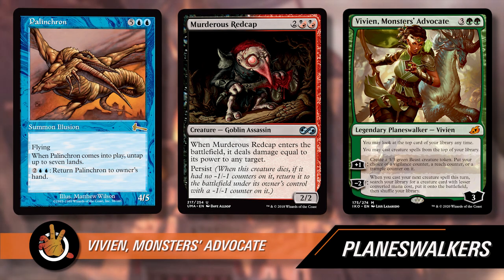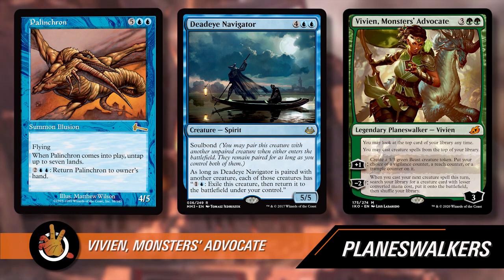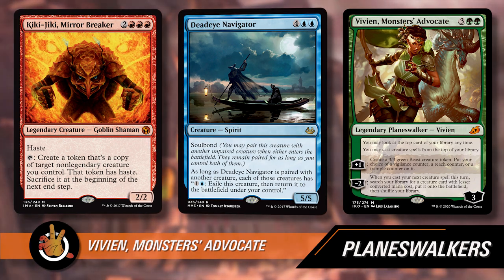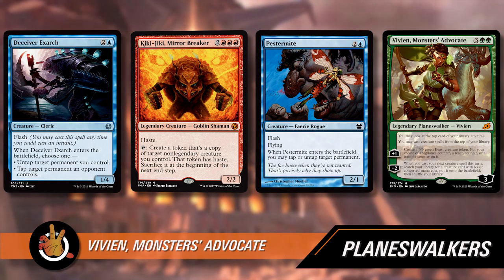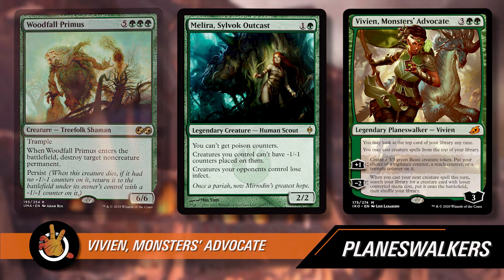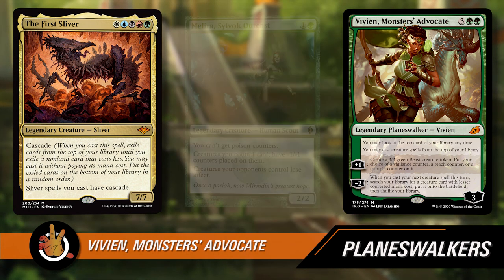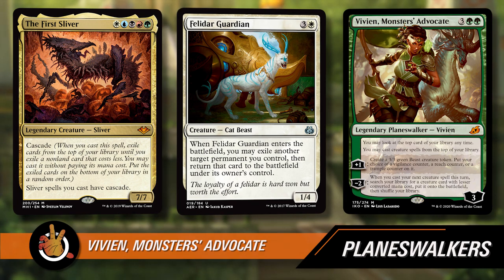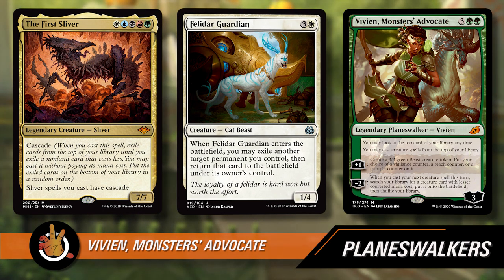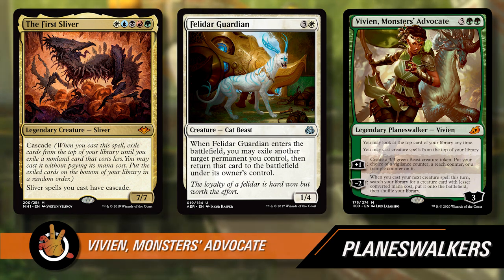Palinchron with Dead-Eye Navigator is infinite mana. Woodfall Primus and Melira, if you just have a lot of mana, you just blow up all your opponents' lands. Slivers decks would do really well with this because there are so many value Slivers to find the one you need at that exact moment. Felidar Guardian is combo-tastic — you can flicker Vivien and do it all over again. The minus two also shuffles your library, so you could see a new creature spell on top if you don't have one — it's got that fetch land quality to it, which is pretty impressive. The whole table has to be like, we have to kill that Vivien, because good chance we die when they untap.